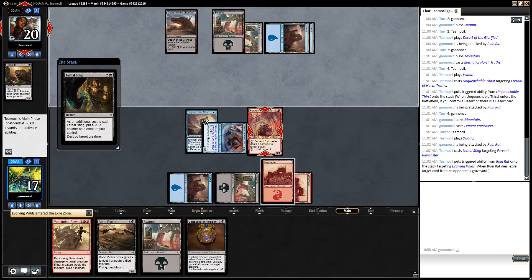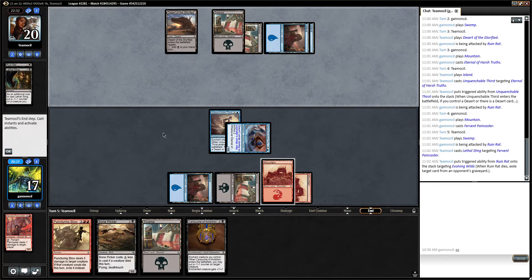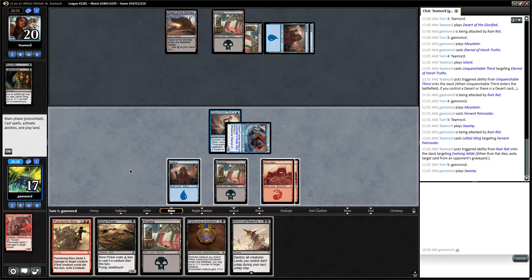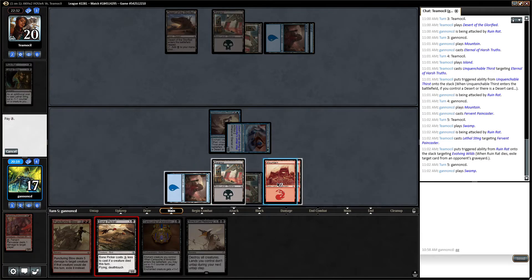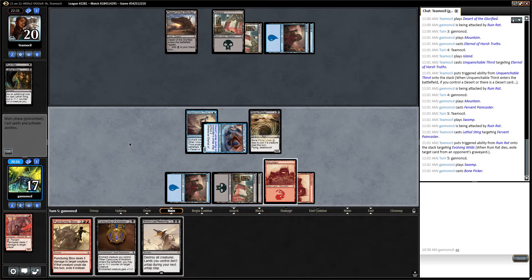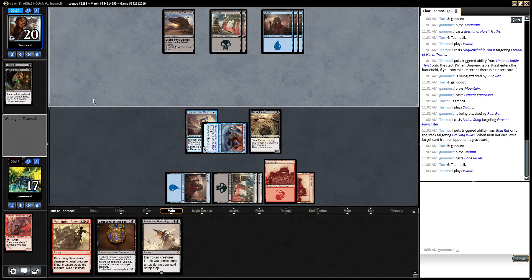Well, we still traded two for one. We're just going to run out the Bone Picker. Because they had to waste a premium removal spell plus their creature to kill my three-drop. So we got a lot of mana advantage and card advantage.